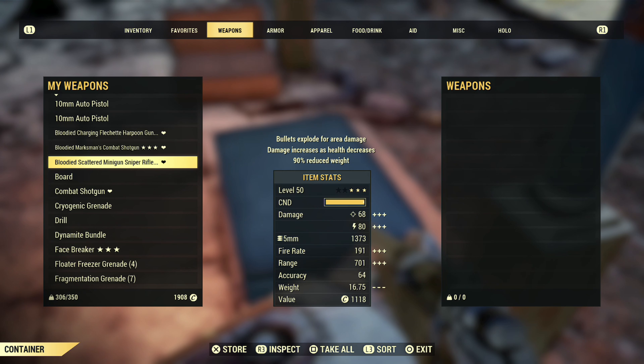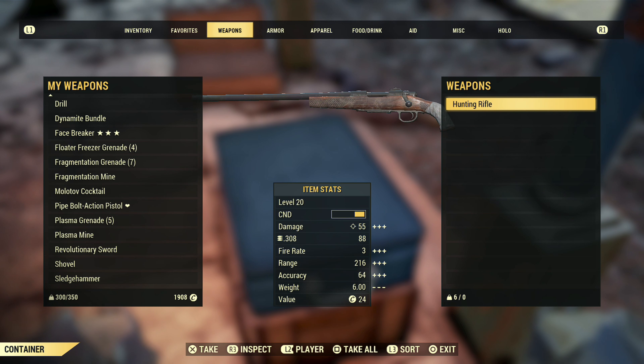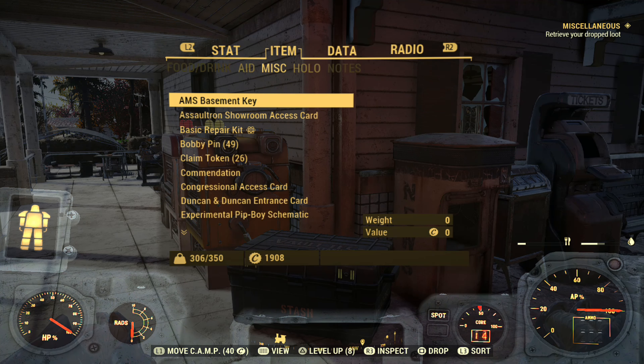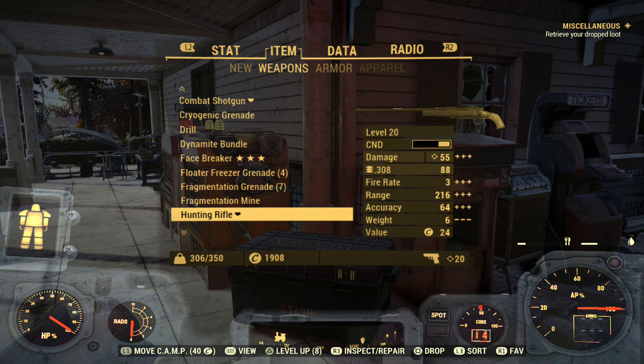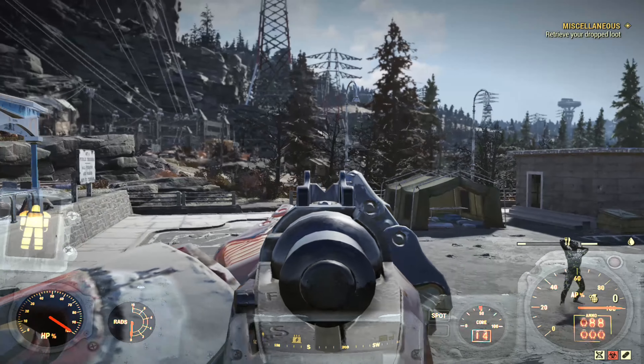We want to go to our stash box or a suitcase as well, and then swap over that hunting rifle back and forth. When we do this, you're going to notice we have our ammo back to where it was — either 93 or 92. I think I wasted some ammo out of this hunting rifle, but 88 is right there. So I wasted about 5 ammo to do the glitch again.